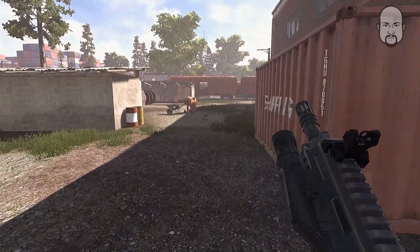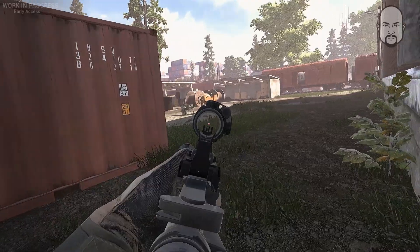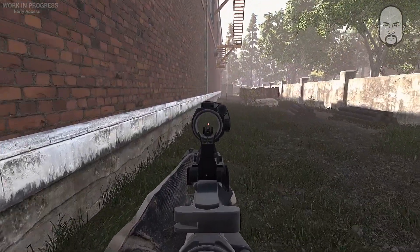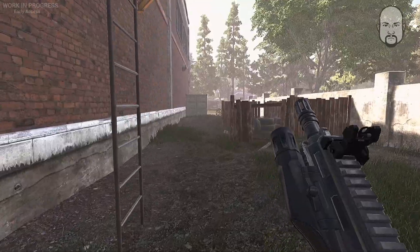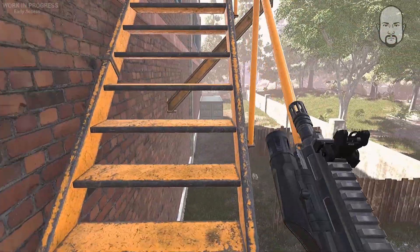Right, what to do now? I don't have a plan — I haven't played this map that much. The only strategy I have in my head is to seek the higher ground. I'm going to see if I can get to the top of this roof, and that way I'll be able to view over the rest of the map and then make a plan from there.